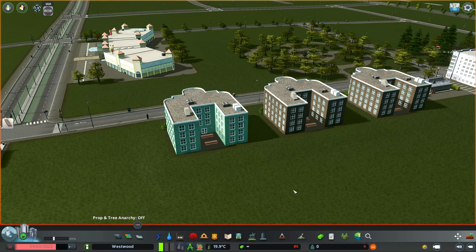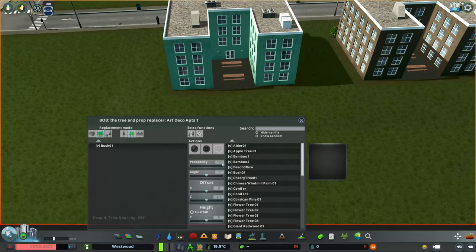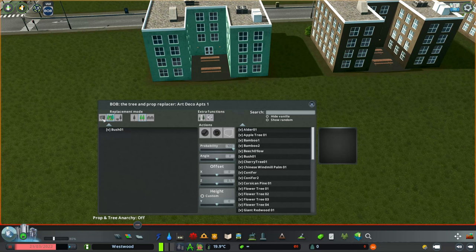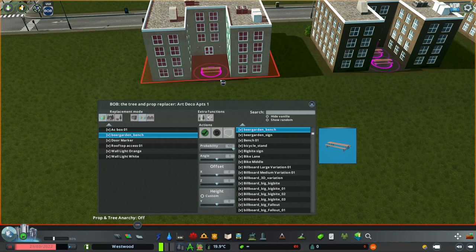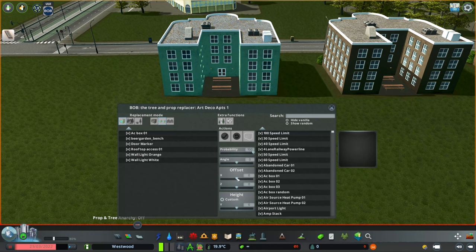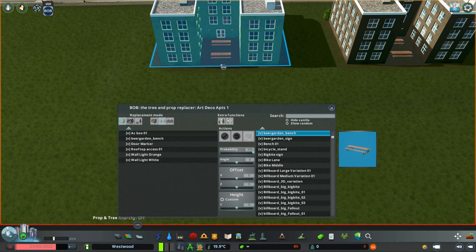The next thing Bob does is the moving of props within an asset. Let's click on this art deco apartment — it's a perfect example. These benches are very big and sit within a very tight courtyard. We could lower the probability and remove them, then use Find It to place them ourselves, but another option is to use the offset function within Bob to move them. I'd like to move them individually, so I'll make sure we've got props selected and go to the individual items.